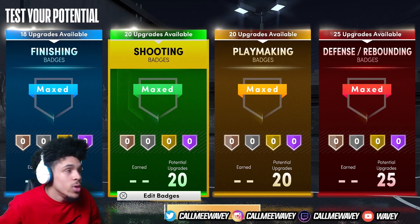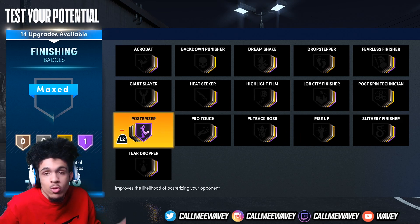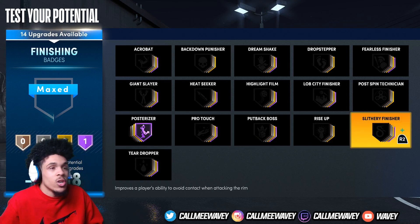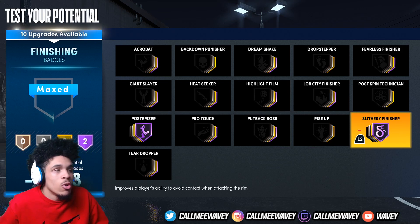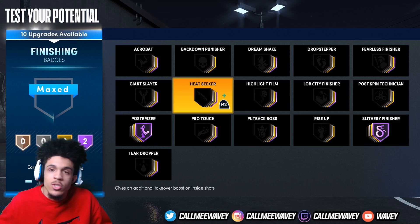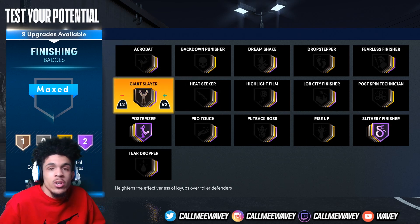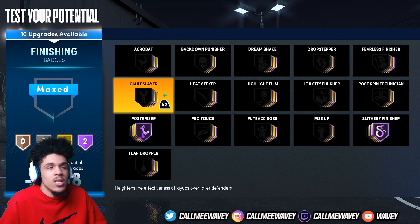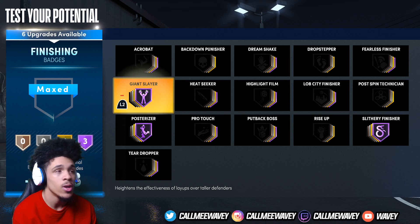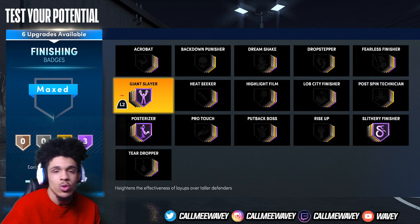I haven't tested every badge in the game since I've only had the console for going on two days, but here's what I'd use. First, posterizer — hall of fame posterizer is broken, it helps you dunk on everybody. Slithery finisher helps you dunk on people too; even though it says it just improves your ability to avoid contact, it helps you get contact dunks — same as 2K20 and 2K21 current gen. Giant slayer is debatable since most people are only 6'9 and this build is 6'7.